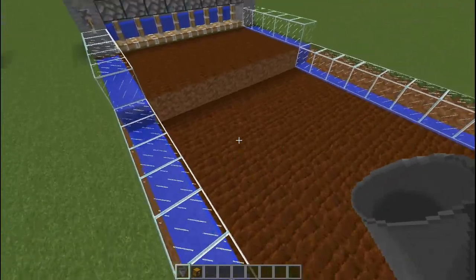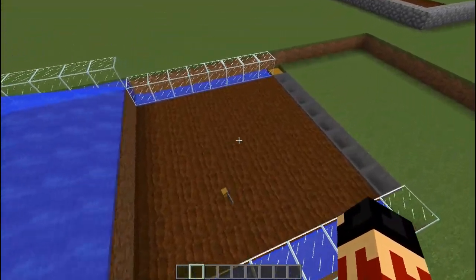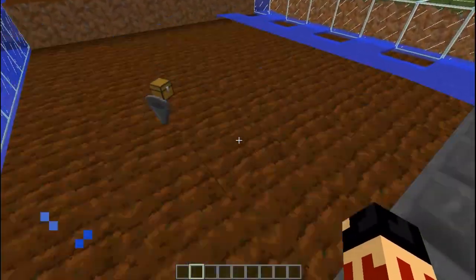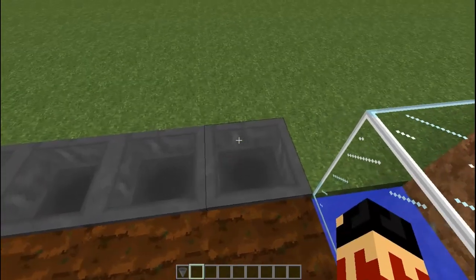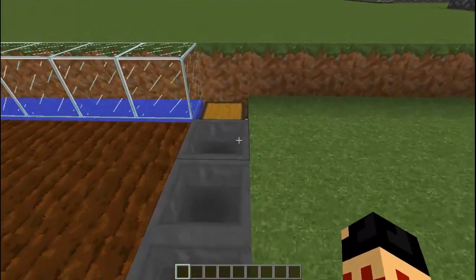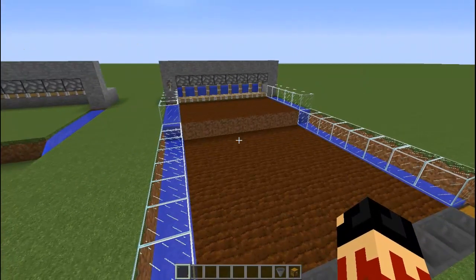Once that's done, if you turn this on, the items will flood to the bottom and get transported into the chest. So you can collect all the items and then replant on the farm.